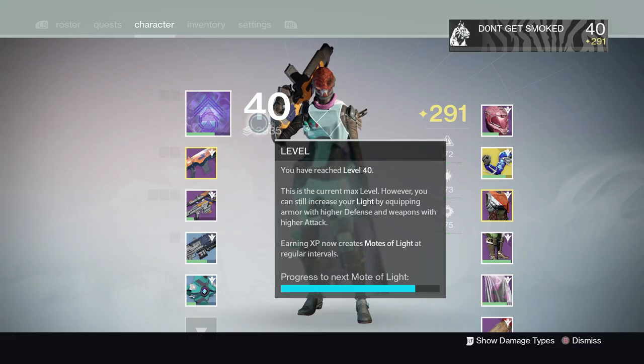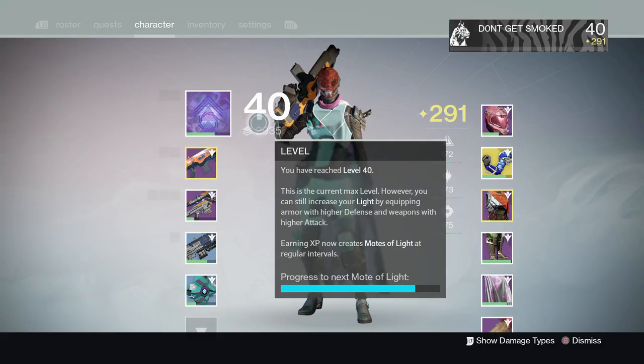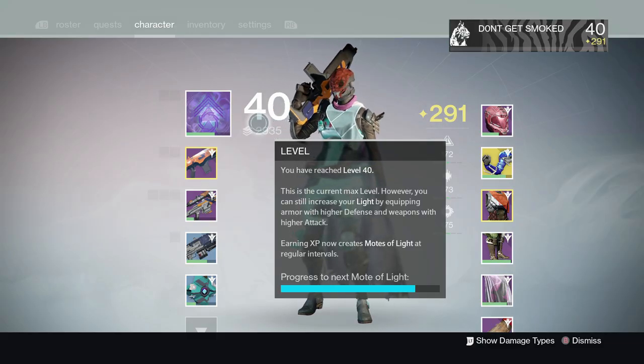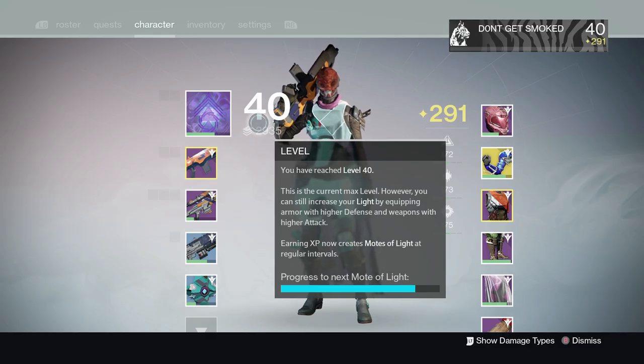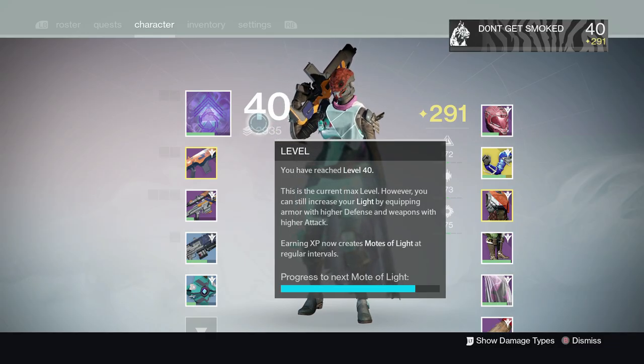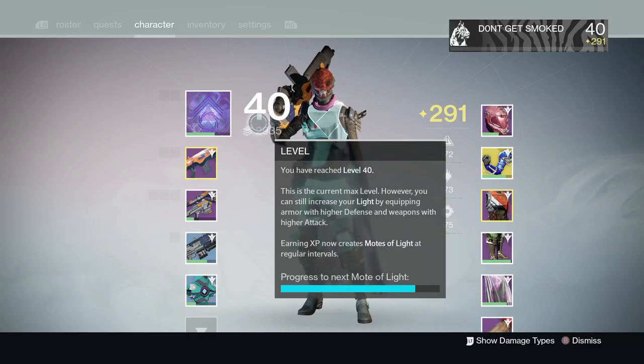Next, head over to the Court of Oryx if you have any runes to activate it and are 190 light or higher. These runes activate short public events that reward gear when completed. The gear that drops usually has better defense or attack, and you can upgrade your current gear using marks or just equip it if it's better.